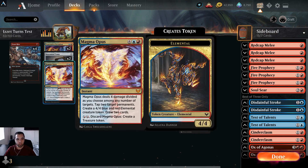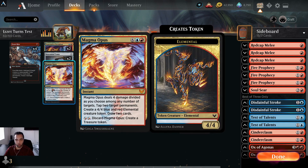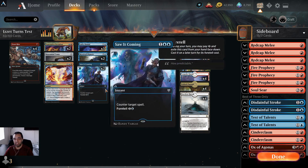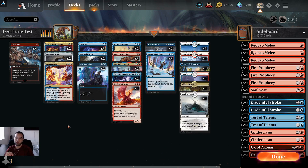I have one Magma Opus here, also because of Thryx. Worst case scenario we can cycle or discard this and create a treasure. If we get Thryx in play, this will cost seven mana — we already played five with Thryx. So if we played Prismari and then into a Thryx, we should be able to cast Opus on turn six. We're going to run one of and see how that works. Our counter magic is split: three Lofty Denials, two Mystical Disputes, and two Saw It Comings.